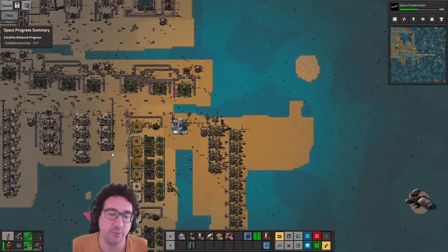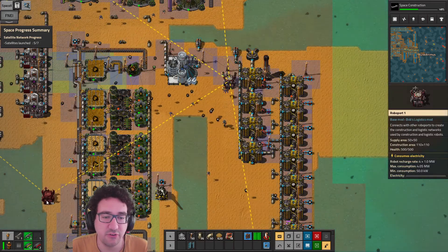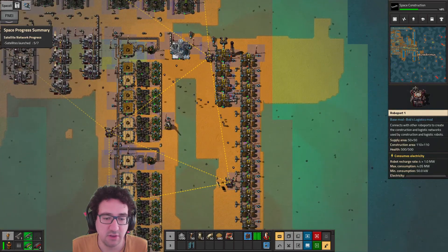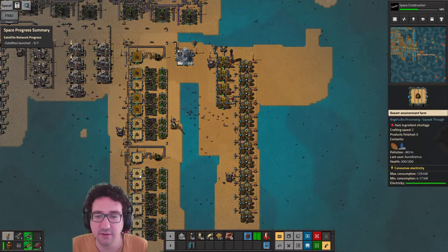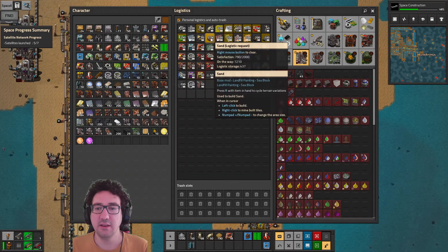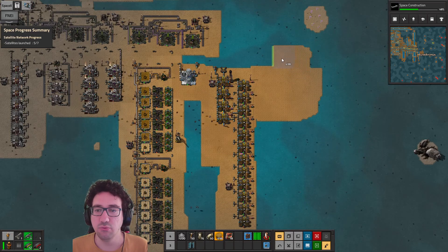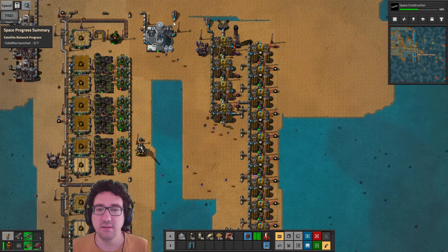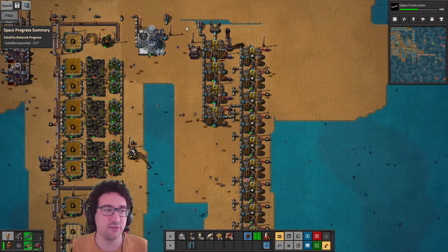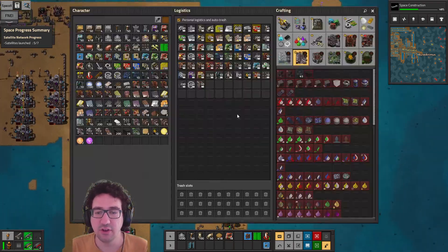But if there is, it would just be embarrassing. We do need some roboport coverage because we don't have these guys covered. Let's just place those and then we should be getting some sand in here. We still have landfill coming in — yeah, even enough to do this. Okay, I think this will just stay working. We have two of them which is a little bit awkward, but we'll be fine. We're just going to set up some steam cracking up here.